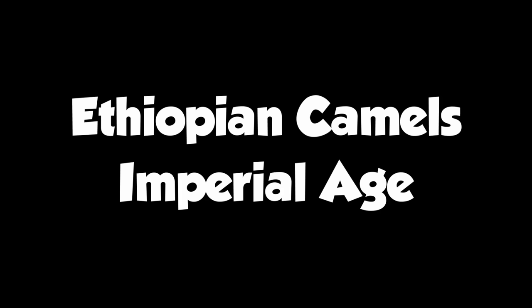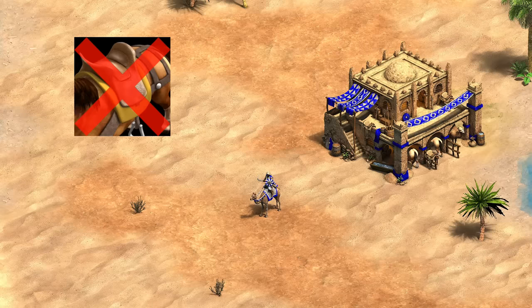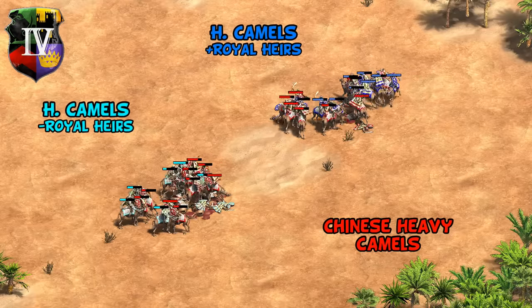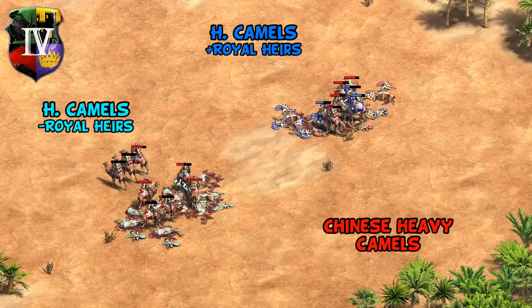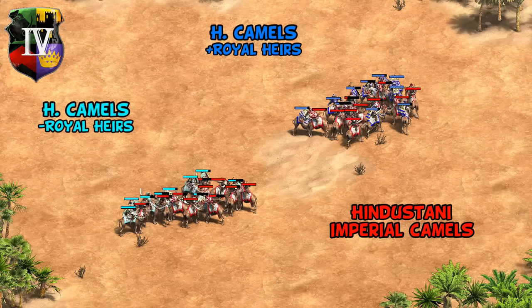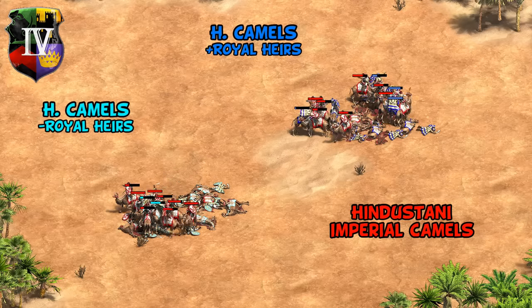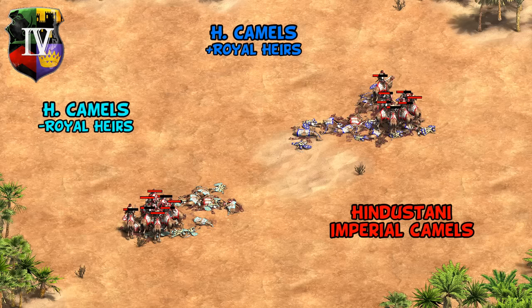Wrapping up in imperial age — the pattern is clear. If anything, the story is that Ethiopian camels drop off in power, since in addition to missing Bloodlines you're also missing the final armor upgrade, making Royal Heirs less impressive compared to a generic civilization. The easiest way to illustrate that point is that they can't even beat generic Heavy Camels anymore, and they're completely obliterated by good camel civs like Hindustanis — falling way behind top tier, whereas in castle age the tech made them a decent, above-average camel civilization.